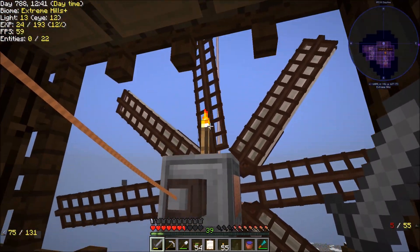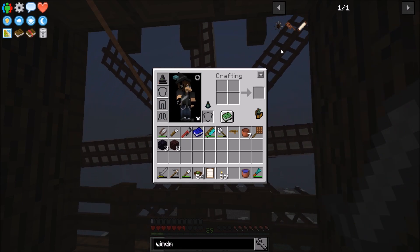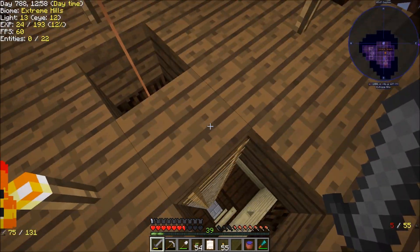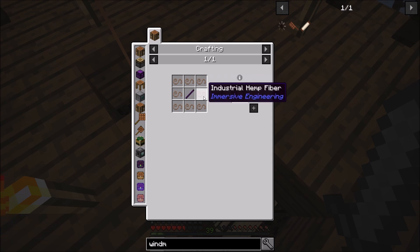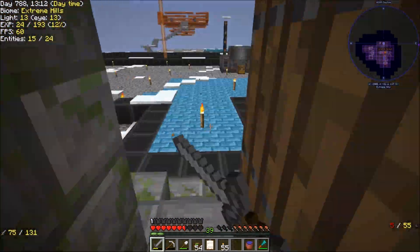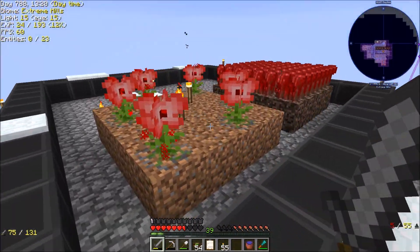This windmill is a little bit different. They changed the way windmills work — there's no tier two windmill anymore, but there are windmill sails, which we're going to make. They're a little bit expensive: each sail takes six tough fabric, each tough fabric is eight hemp fiber and a stick. For maximum efficiency you need eight sails per windmill blade.